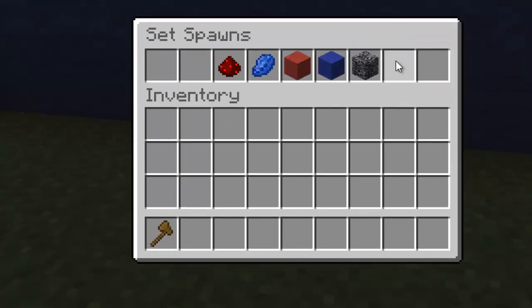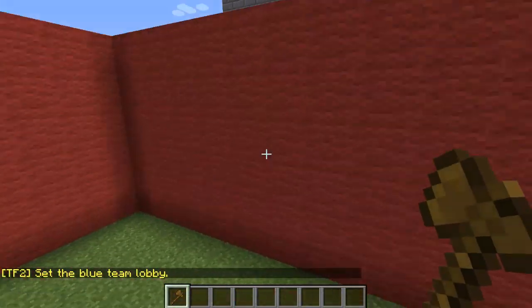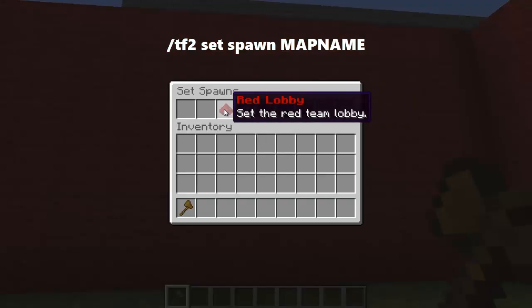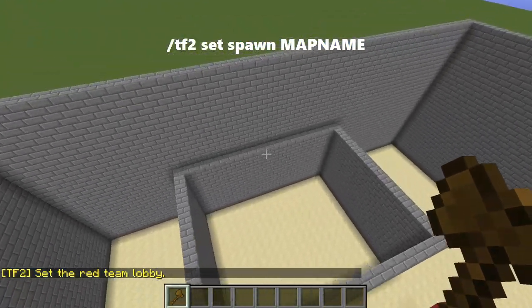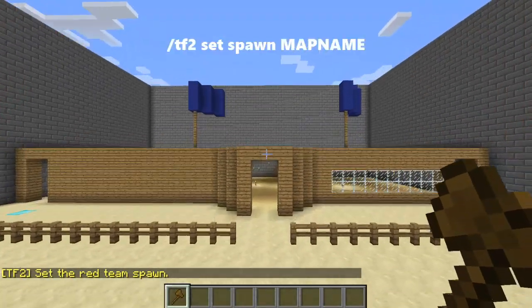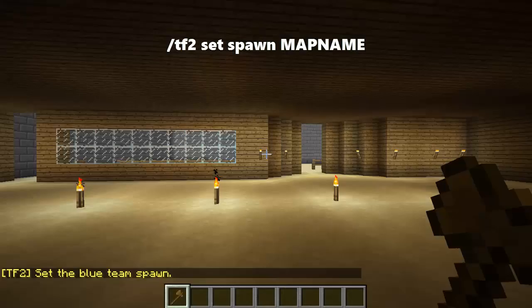In the GUI menu, find where you are — we're in the blue lobby, so just click that. Then run the same command again from the red lobby and click 'red lobby' in the menu. Now go to the place where the red team will spawn in the map, run the command again, and select the appropriate block. Then do the same for the blue team's spawn location — go there, run the command, and click the correct option.